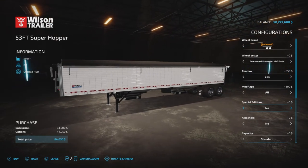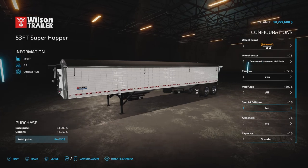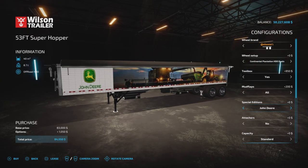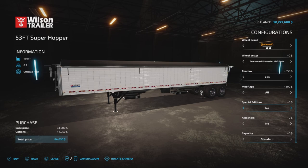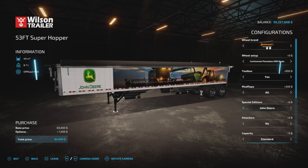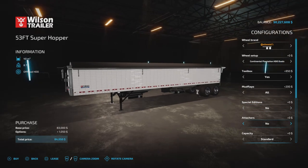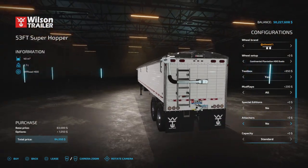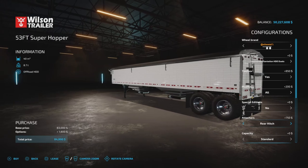Special Edition is where it gets interesting. You get the plain one, or a John Deere decal on the side, a Case IH, Eggco, Kloss, or new. Those are really neat. We'll leave it at no decal so the color options are visible. Attaches: no or a rear hitch — rear hitch, yes please.